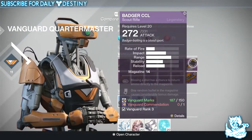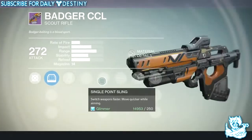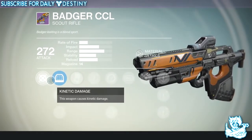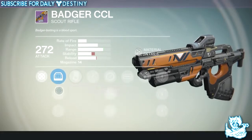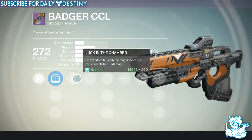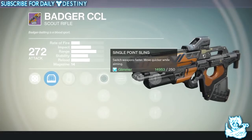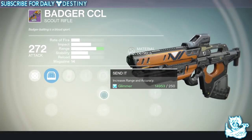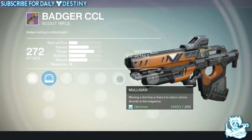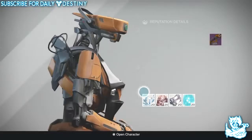We've also got the Badger CCL, another scout rifle that looks slightly better. It has OAS, Range Lens, and True Sight. Its key perk is Luck in the Chamber — one random bullet in the magazine deals considerable bonus damage. Upgrades include Single Point Sling, Send It, Flared Magwell, and Mulligan — where missing a shot has a chance to return ammo directly to the magazine — plus four more damage upgrades.